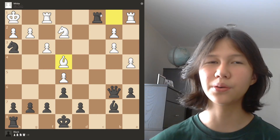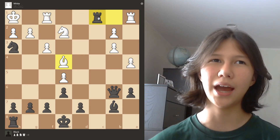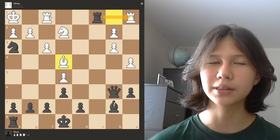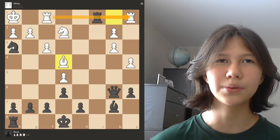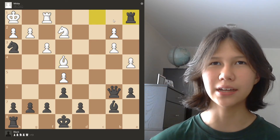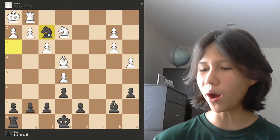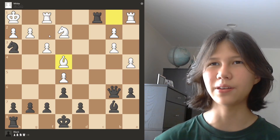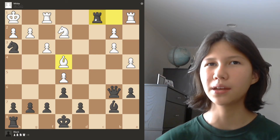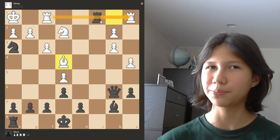We know that rook takes f1 doesn't work because that ends up just being a big trade. But the next thing I want to look at is a capture on a1 — maybe this could make a difference. If I look at the capture on a1 and the rook takes back, then I think it becomes a smothered mate again. If I take here and the rook takes, then once again this is a smothered mate. One of those lines works. Now I need to calculate the rest of the lines, and I see why that rook trade wasn't so good — we don't have that smothered mate. But it almost seems like this rook is indestructible, because when I take this rook, the rook can't even take back because of that smothered mate.